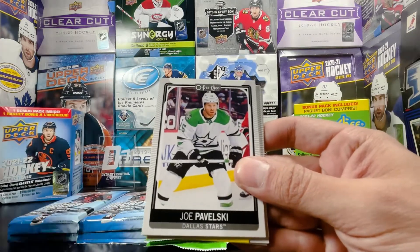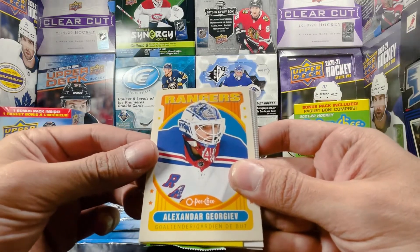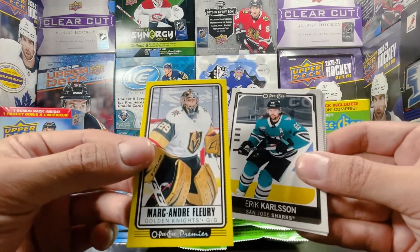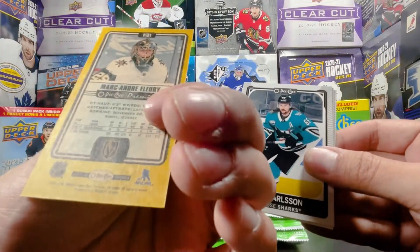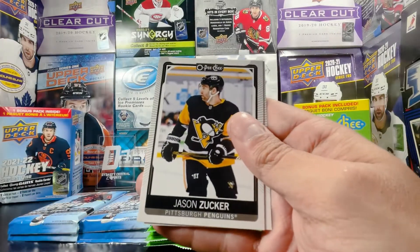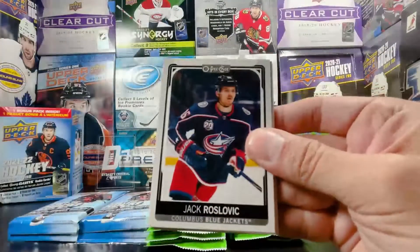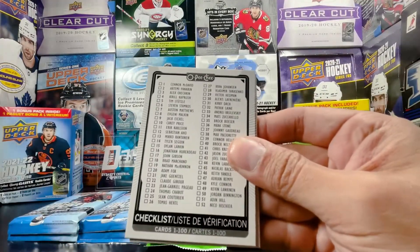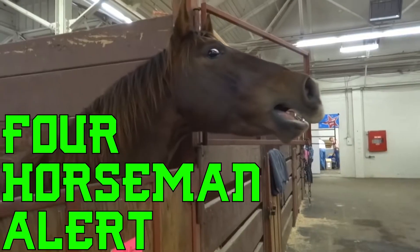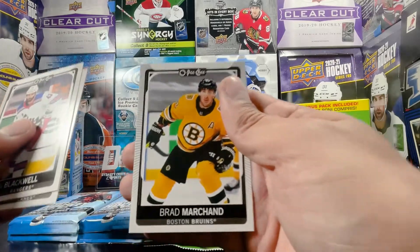That's Noah Dobson, a Joe Pavelski, Matias Ekholm. We got a retro Alexandar Georgiev — that's a tall boy yellow. That's a red retail parallel tall boy. Mark-Andre Fleury OPG Premier — pretty cool, nice looking card. Skinny cards, interesting. We got Eric Carlson, Jason Zucker. Jacob Silverberg, Jack Roslovic, Miko Koskinen, checklist. Season review of the Ottawa Senators — Josh Norris, 35 points on the season. Colin Blackwell, Jesper Foss, and Brad Marchand.